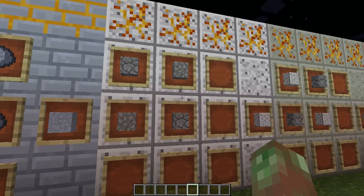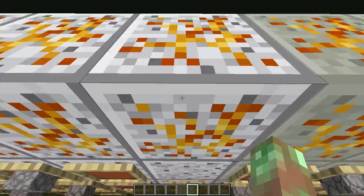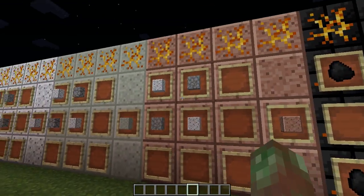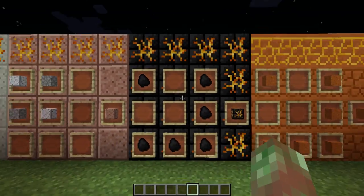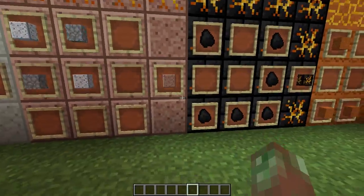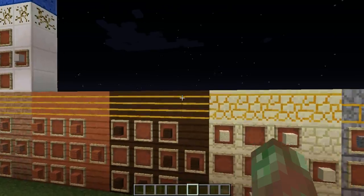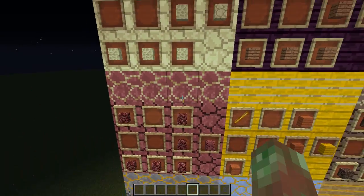Diorite from slate and brushia. That's right, diorite — the stone from 1.8. I added it to 1.7, you're welcome. And then andesite from diorite and slate. And then granite from diorite and brushia. Lit coal blocks are from coal. This is the crafting grid, by the way — this 3x3. There are lit versions of every block this mod adds, so you can have lighting that blends in with the rest of your base.